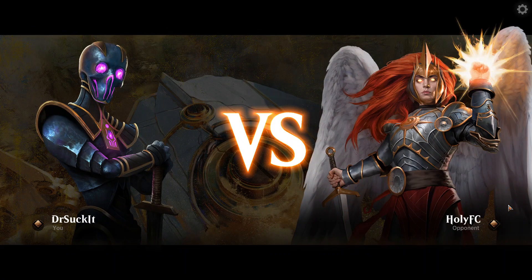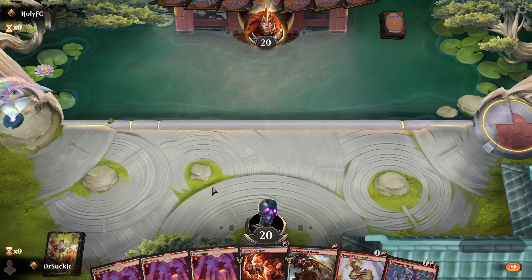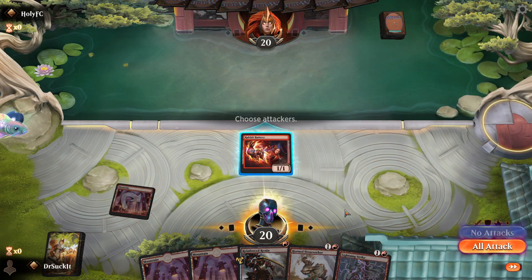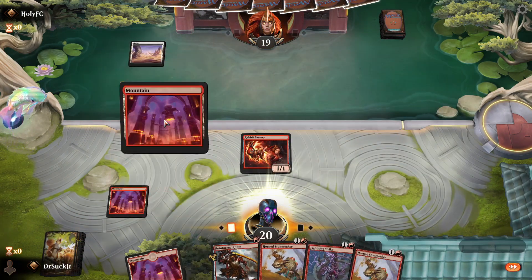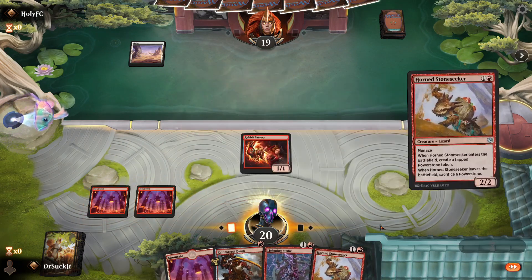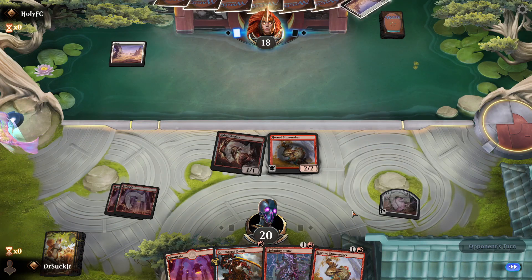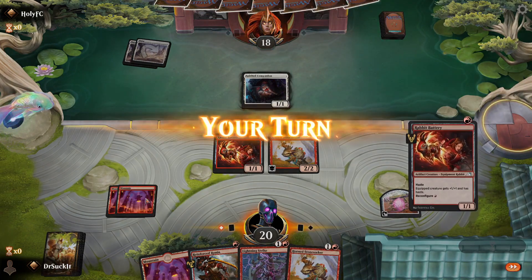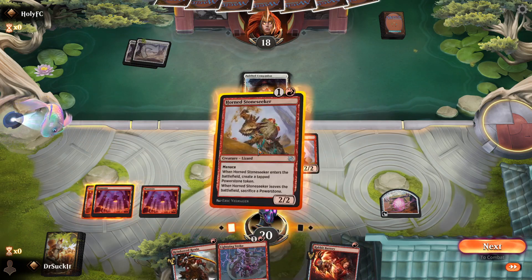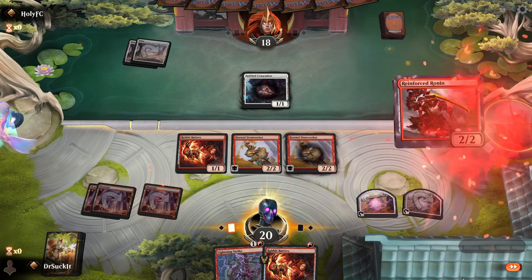We're playing against HolyFC. One, two, three — let's keep it. Number one starts off with the Rabbit Battery. All attack. We're playing — no pet, no sleeves. Two — I'm going to go straight for a Horned Seeker. All attack. He drops his load on the ground. Three gets us into another Seeker.